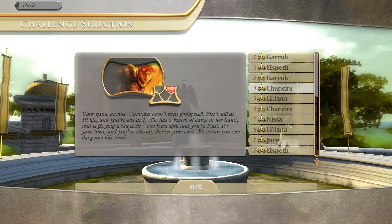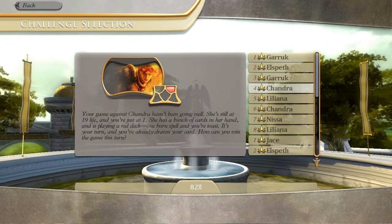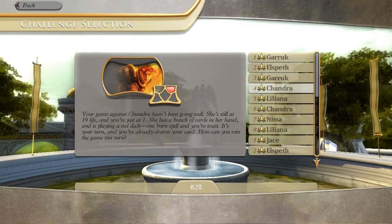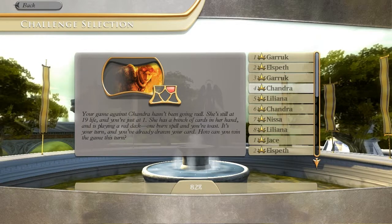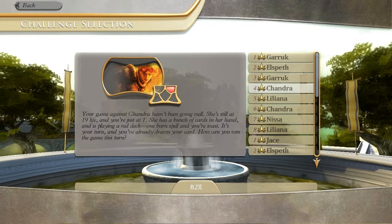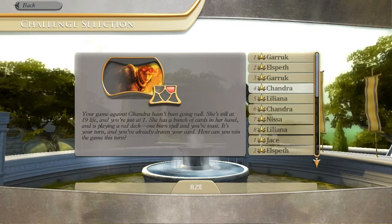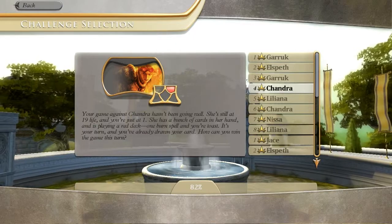Your game against Chandra hasn't been going well. She's still at 19 life and you're just at 1. She has a bunch of cards in her hand and is playing a red deck. One burnt spell and you're toast. It's your turn and you've already drawn your card. How can you win the game this time? Let's get started.